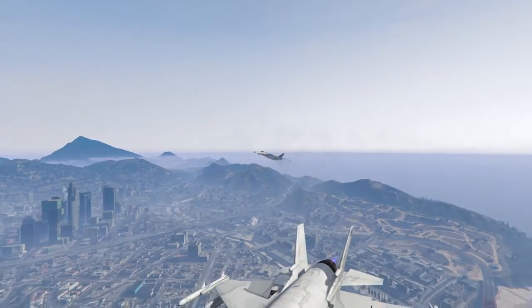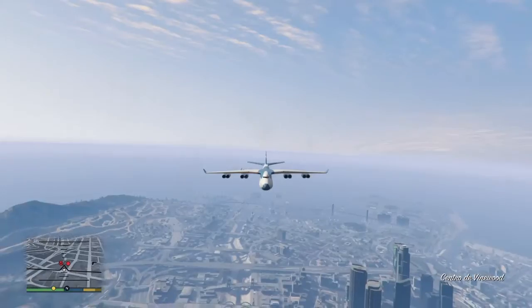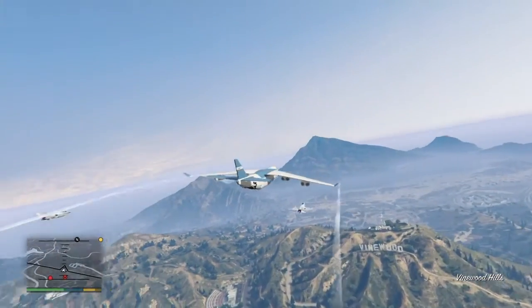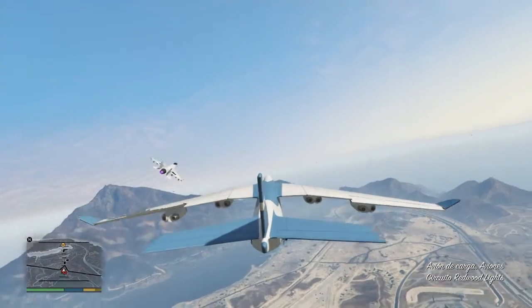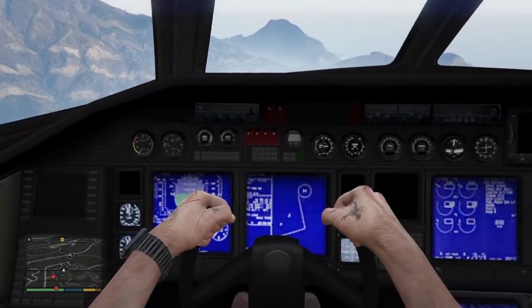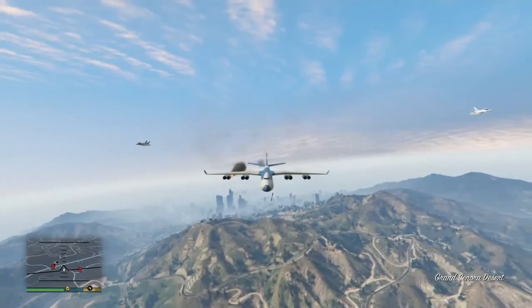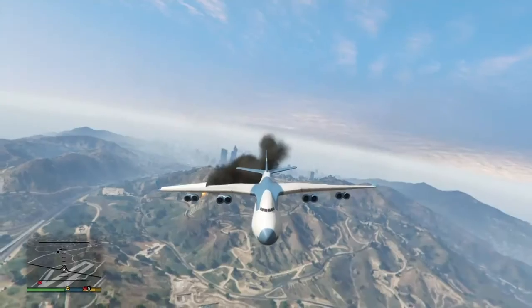Those are the fire jets! Imagine seeing this thing in the sky with those two jets — that would be so epic. Seeing a big cargo plane with two jets — it looks like the jets are escorting the airplane, but no, they're trying to take it down. There's Mackenzie Field. Eagle one, fox two, eagle two, fox two — they shot my plane! Run, are you reading me, king?